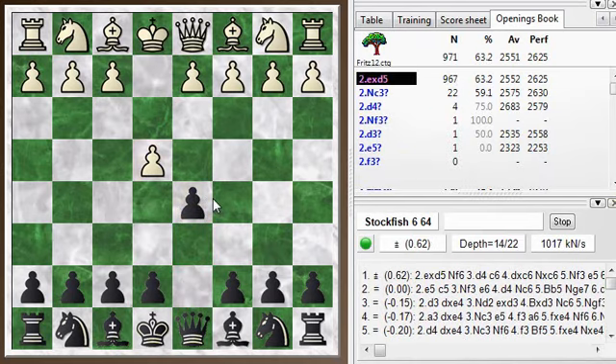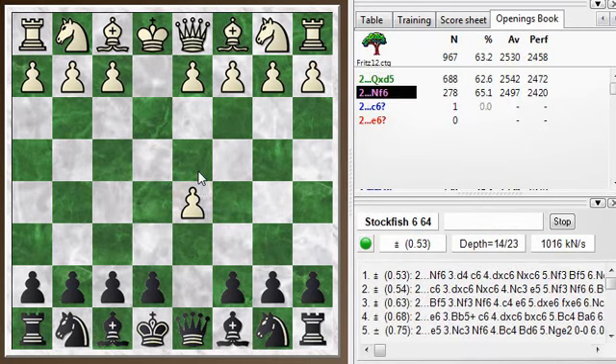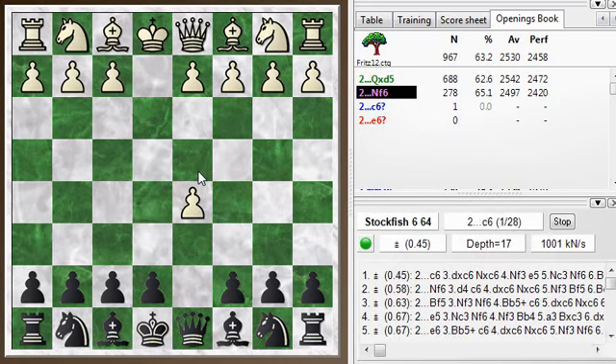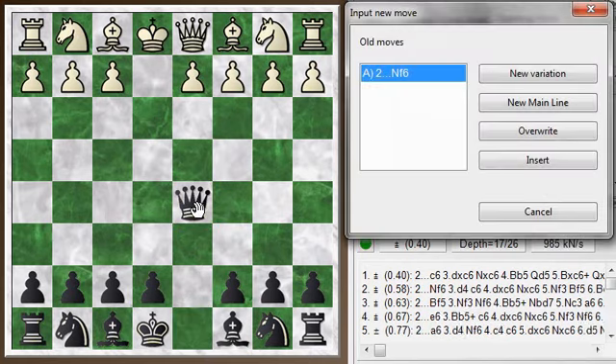Not the most respectable or popular of openings, but interesting. White takes — that's the normal way to play — and then the top choice here for black is to take back with the queen. Since this is a short game, let's explore this a little bit. The queen takes line I rarely play, but it's actually the main move.